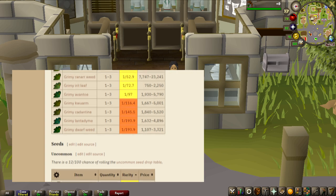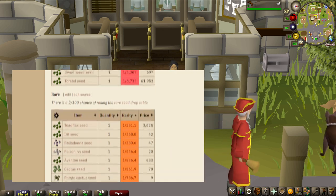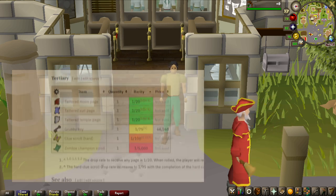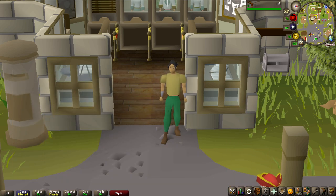Most of the drop table is seeds, herbs, and some herblore supplies in general — pretty good for iron men. There's also the rare drop table with the Rune Spear, Shield Left Half, and Dragon Spear, but those are all around 1 in half a million, so I'm not expecting to get any of those. You can also get Grubby Keys at 1 in 75, which is not that rare, so I'm expecting to get around 13 or 14 of those.